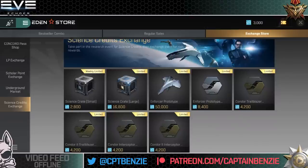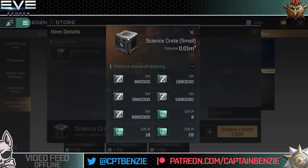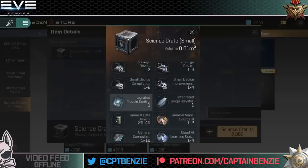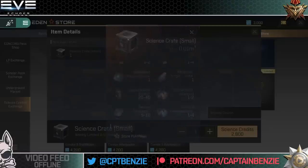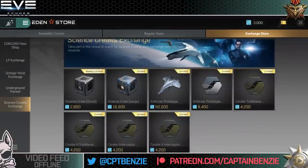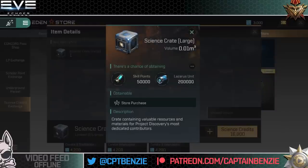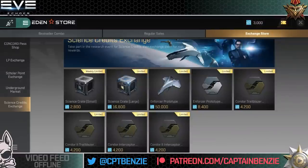Finally there are two science crates. A small science crate gives you a chance of ISK, gift IP, rig materials, device compilation devices, and some nanocore materials. Nothing overly special, but if you've got a couple and don't want the Enforcer because you don't fly cruisers, it's something to do with them. The large crates can give you 50,000 skill points and 200,000 Lazarus units, though those are significantly more expensive at 16,800 science credits.